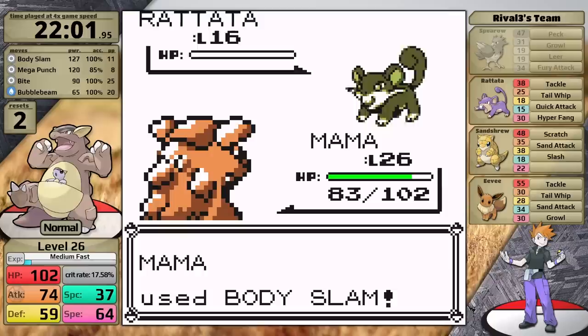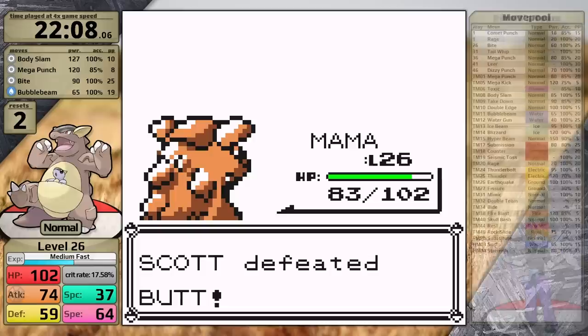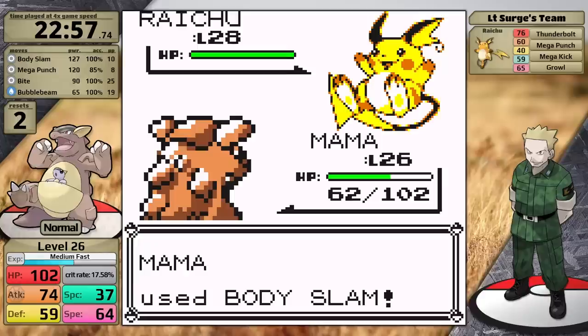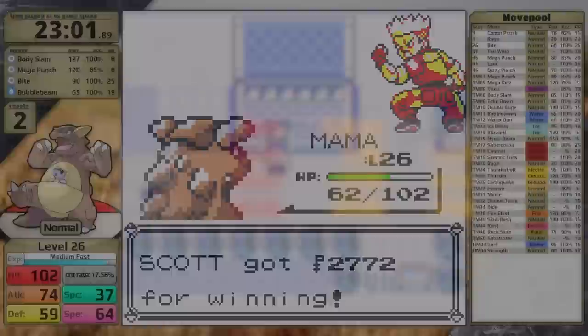I take a quick victory on Nugget Bridge. On the SS Anne rival battle, I have Body Slam so I'm not really worried about his team — plus he has no special attackers, so there's no threat to Kangaskhan at all. However, my choice to not train in Mt. Moon means I'm one level lower at the end of this fight — my speed is 64, meaning I'm not going to move first against Surge's Raichu. I'm most worried about it getting a critical hit with Thunderbolt, and I also forgot to heal going into this fight. Raichu goes for Mega Punch, does a bit of damage, I hit Body Slam doing more than half, and then Surge uses an X Speed. I've defeated him in Pokemon Yellow as well.